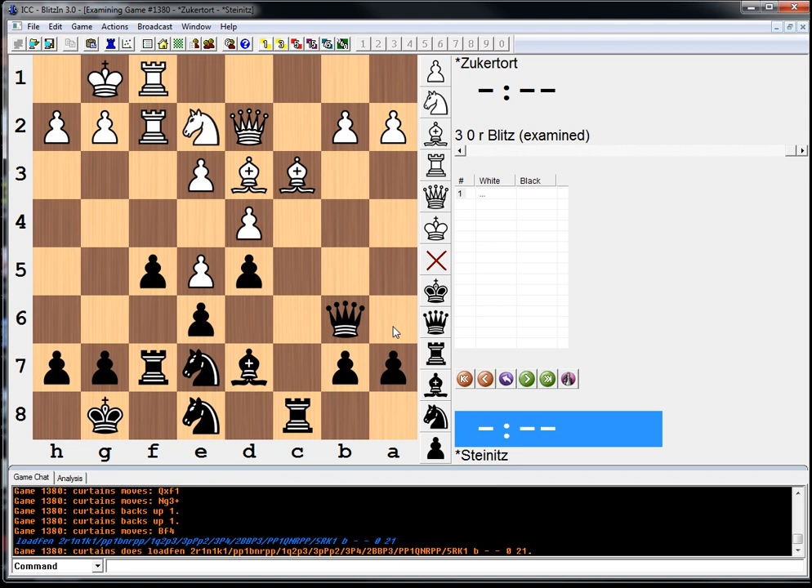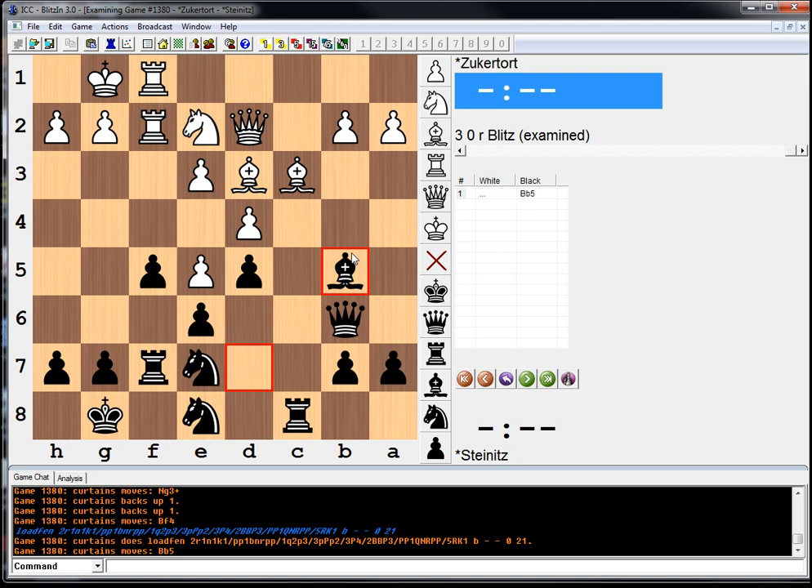Steinitz played the correct move at this point. This bishop on d7 is hampered by the pawns on e6, d5, and f5. And therefore, Steinitz found the move bishop to b5. Why is this a good move? Well, we're going to trade that bad bishop off. It's very simple. When you have a bad piece, you just want to trade it off.